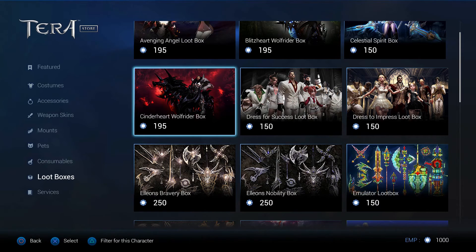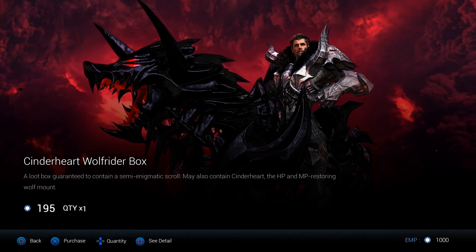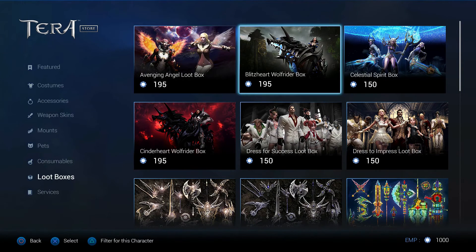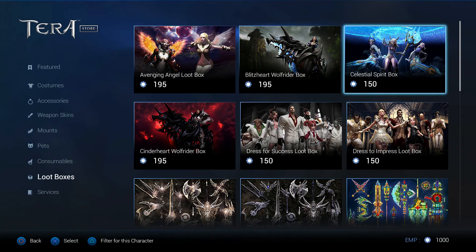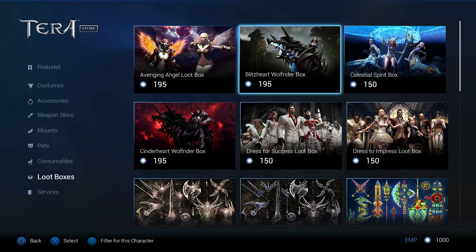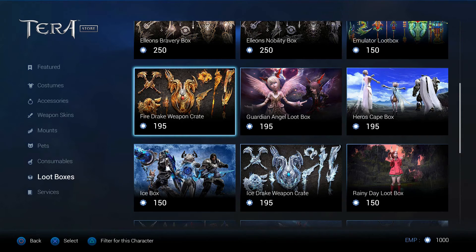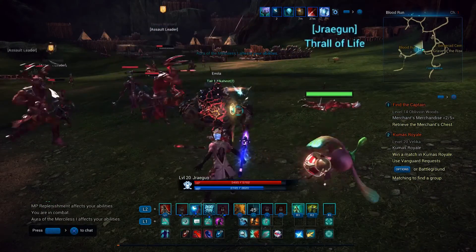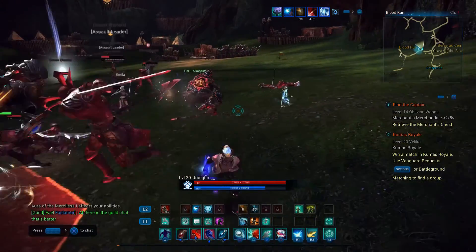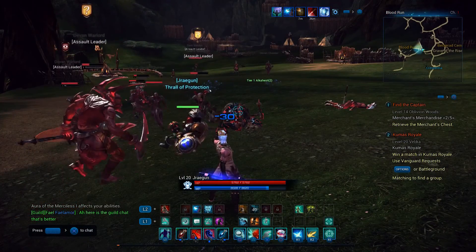Number 1 is definitely the auto loot pet. I spent time and bought Enigmatic Scrolls from the TERA Store trying to get a masterwork weapon, wasted a lot of nights on that, and it would have been better just to sell what I got. But from start to finish, the auto loot pet is the single best investment — you're running around non-stop and it just makes the game so much easier.